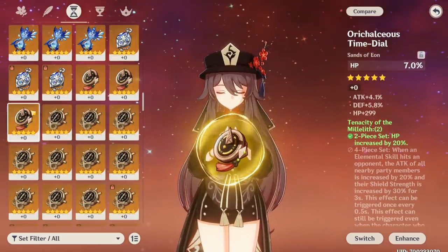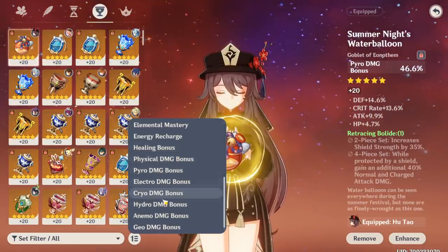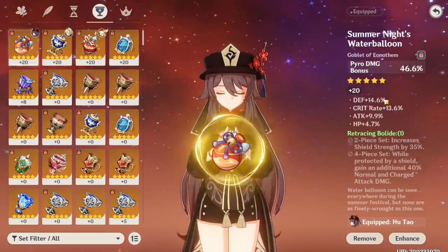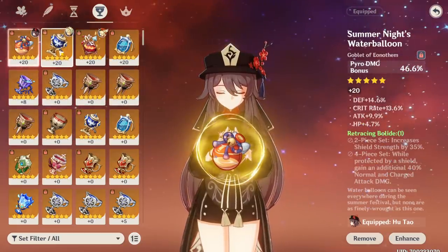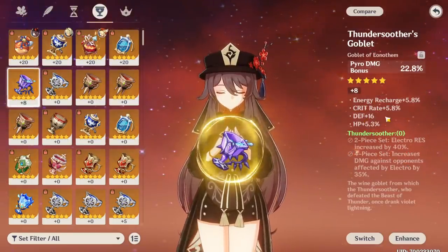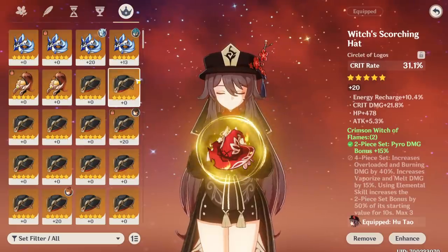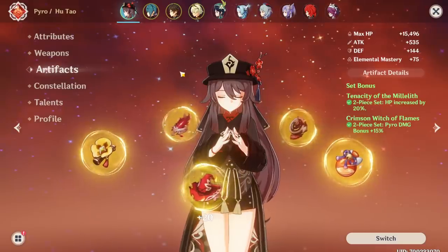We're going to take a look anyway. We want HP main stat, and this is the only HP main stat we have, which is pretty bad. When it comes to the goblet, it's usually the off-piece, so I'm going straight to pyro damage bonus. This goblet is pretty good — we have a lot of defense, which is obviously not good, but also a lot of crit rate, some HP, which is also good for Hu Tao, and attack. So it's going to be quite hard to find a better pyro damage bonus goblet. I've gone through all my pyro damage goblets and none have more promise than what she already has.